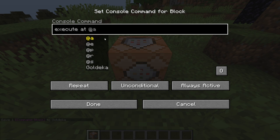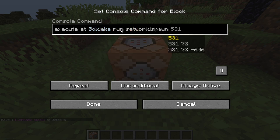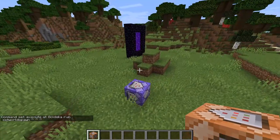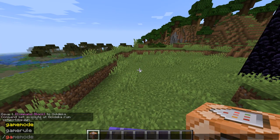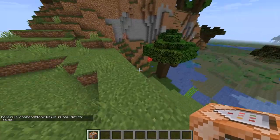For the person you want the compass to follow, I'll use goldeka since I'm the only one on the server. The full command is: slash execute at goldeka run setworldspawn tilde tilde tilde — replace goldeka with the speedrunner's name. Press Enter and it should turn purple. There'll also be a ton of stuff in chat which is annoying, so to get rid of it do: slash gamerule commandBlockOutput false.